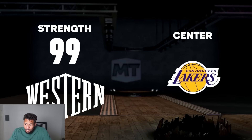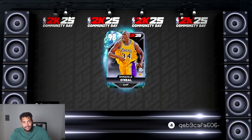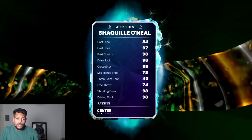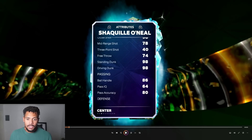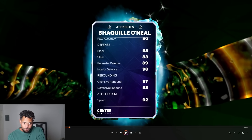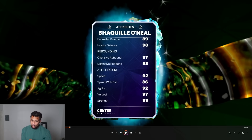Give me LeBron, give me KD, give me Kareem, give me somebody — I got three Shacks. Three Shacks. 7'1", here are the stats. The mid-range was actually pretty good on the Shaq, you could hit mid-range with this card. Three-point, not so much. Standing dunk and driving dunk — he was dunking on everybody. The 86 ball handle — keep that in mind — and 92 speed, 86 speed with ball, 92 agility. This card was so fast. If he didn't go out of bounds I'd just throw it to Shaq and let him run — he was blowing past everybody's centers.